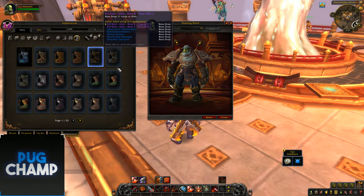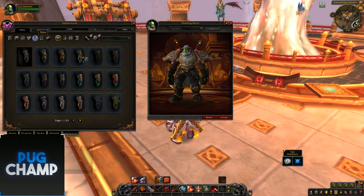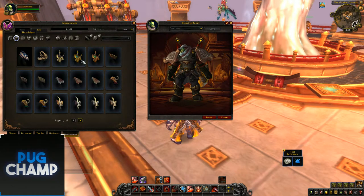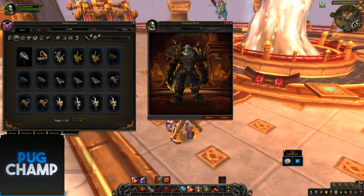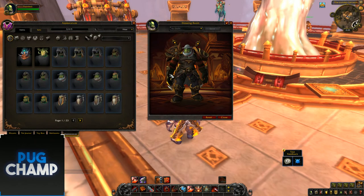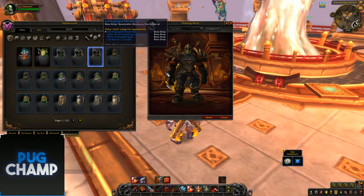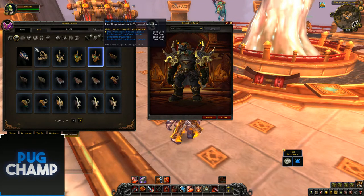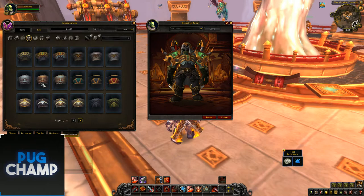Next we'll go for the raiding or dungeon set — I'll try the all black one since that looked pretty fleshed out. Get all these black hands. You can see it says it doesn't drop in raids, so these are dungeon pieces — this one apparently drops in Freehold. There are the shoulders and the helmet. That looks really good — really cool. On the chest piece there's like a red undershirt underneath.